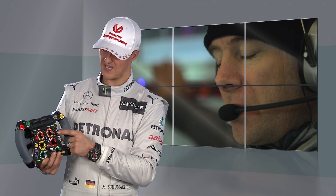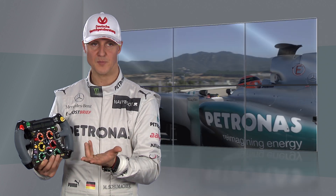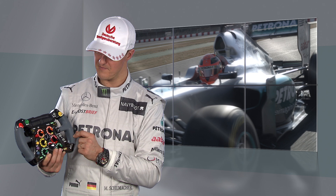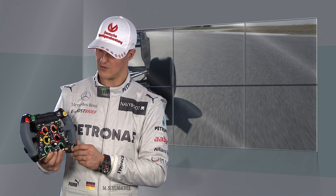Radio button, a start button. You have a pit confirm button — in case you want to come into the pit lane unexpectedly, you press that and the guys know immediately something is wrong and will come. Safety car and a reset button — reset in order to fix some minor function, you can reset the steering wheel.